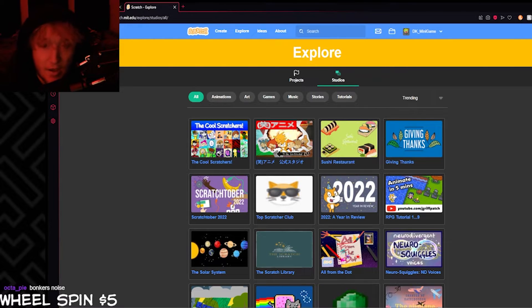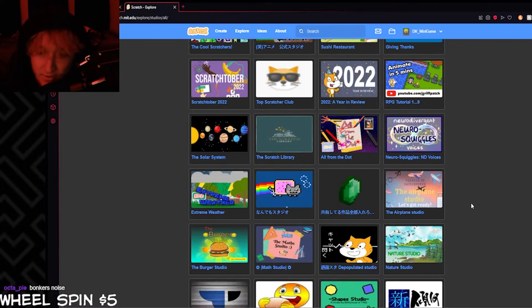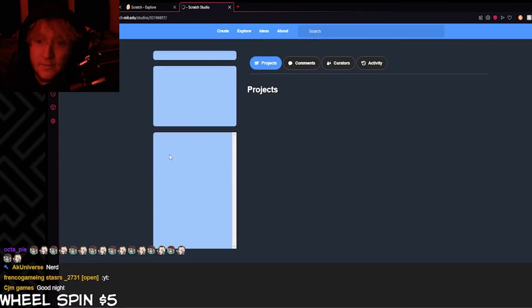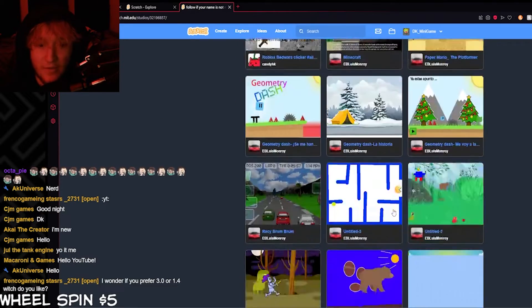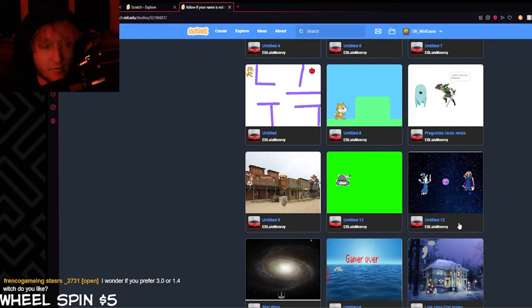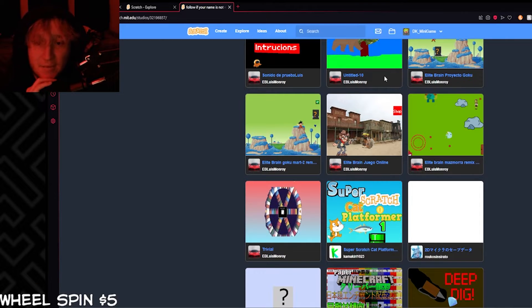Welcome back to some more Scratch studio reviews. We're gonna do what we usually do - let's go find an interesting looking studio here. What does it say? 'Follow if your name is not Rick.' Well, good thing my name is Rick. I don't know if you prefer 3.0 or 1.4, but obviously 3.0 - it has so much more capabilities than 1.4. Let's just take a look at one of these games: Super Scratch Cat Platformers.